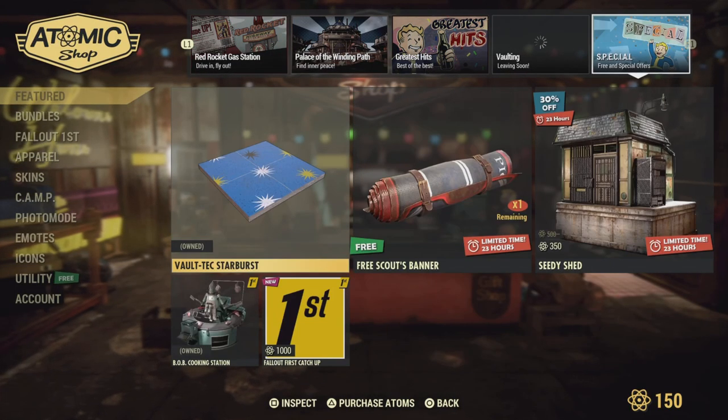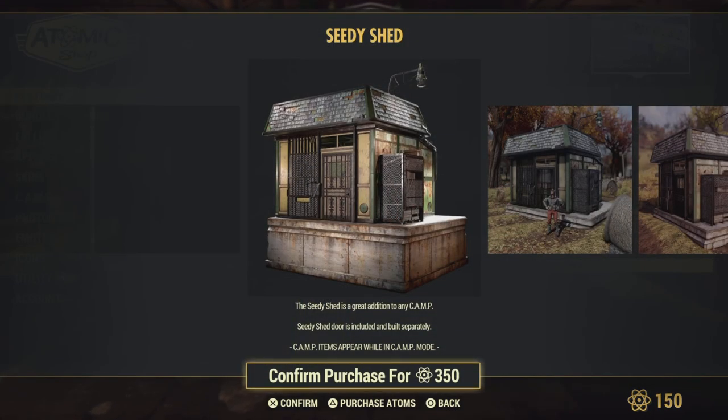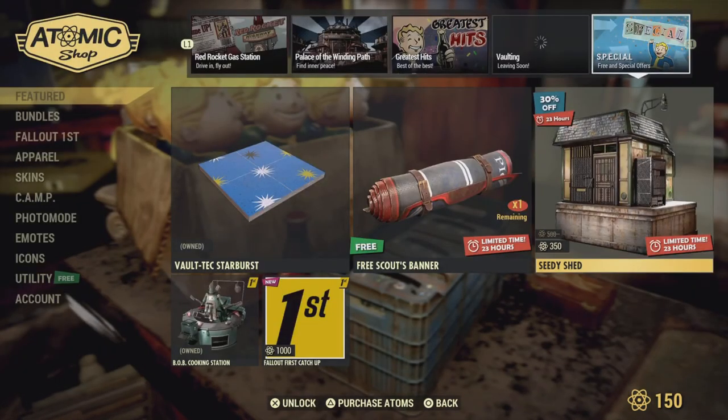Let's see what we get here. We got a CD Shed, guys. This CD Shed is a great addition to camp. Door included and small built separately. I don't know what that does for you, but there it is for 350 Adams.